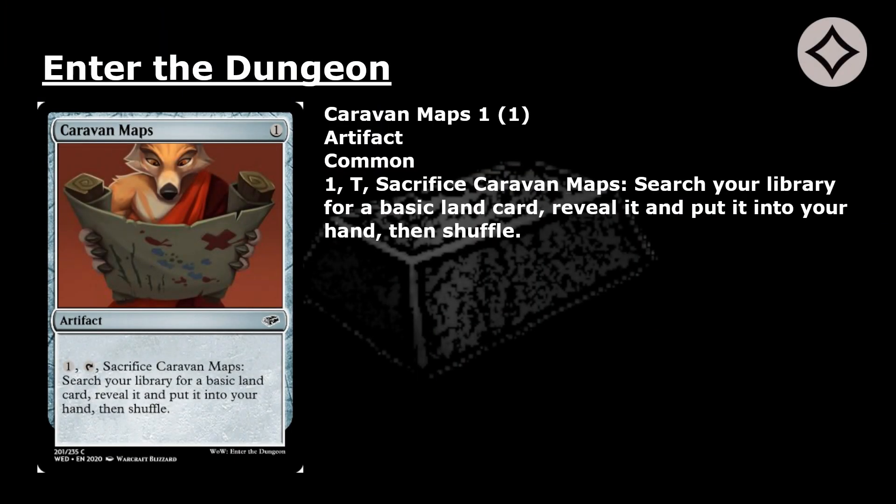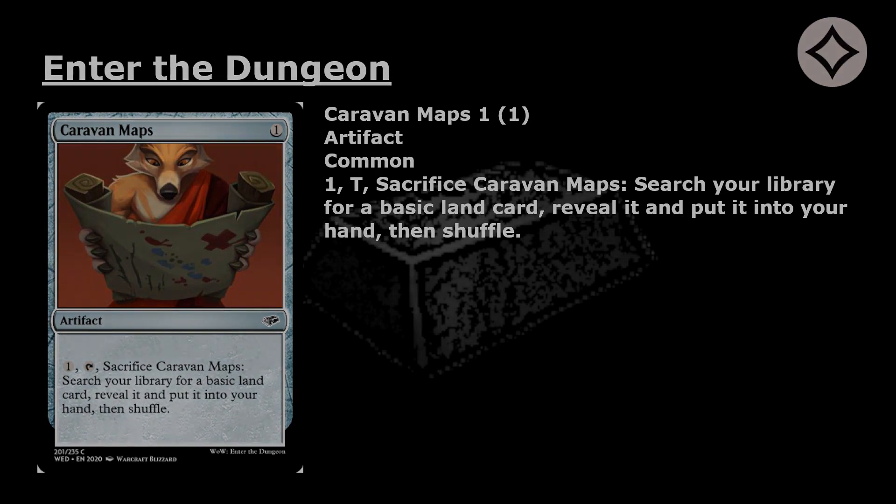Caravan Maps: 1 mana for a common artifact. Pay 1, tap, and sacrifice Caravan Maps — search your library for a basic land card, reveal it, and put it into your hand. Then shuffle.